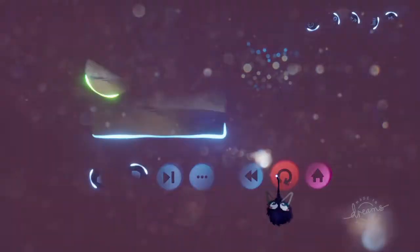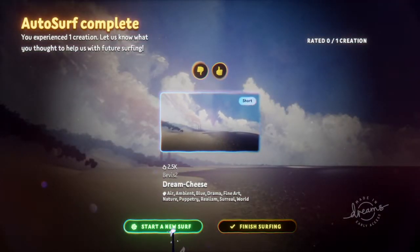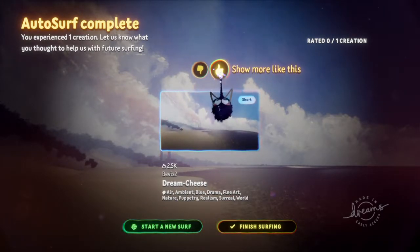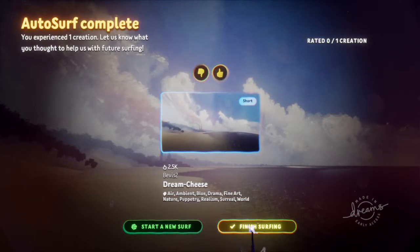This right here will take you into the games in autosurf. And then you can leave the creation. Among leaving the creation, you can say finish surf or start new surf, and thumbs up and down. Thumbs up will show more creations like that, and thumbs down will show fewer creations like that.